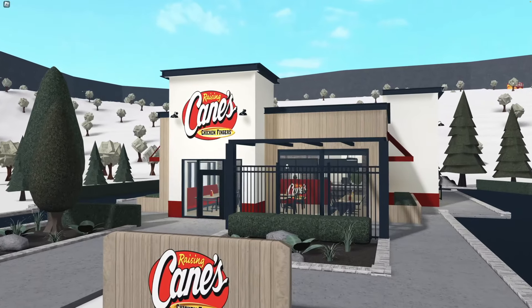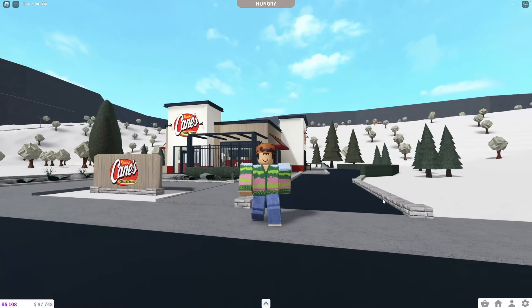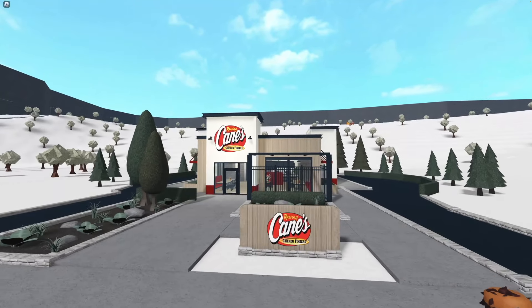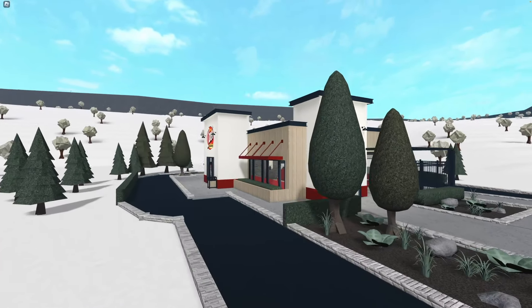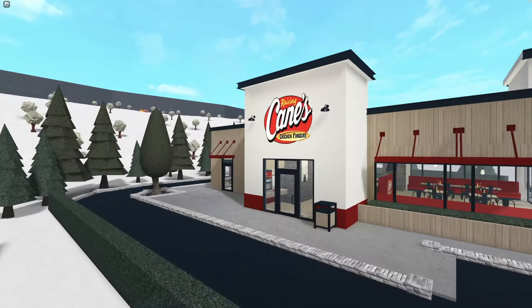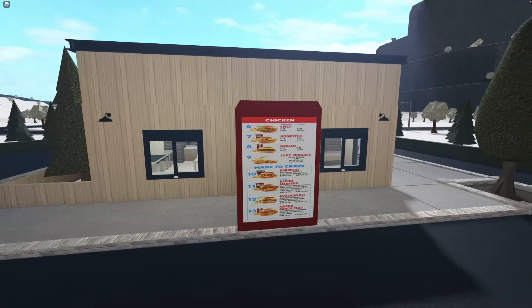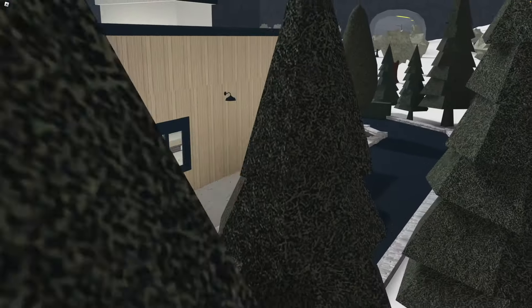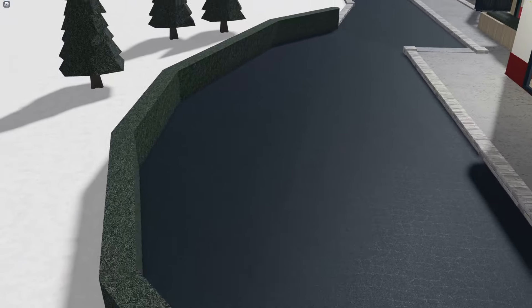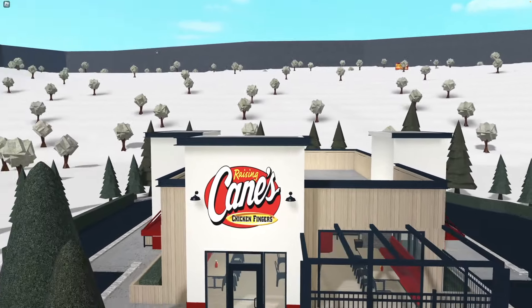This is my Raising Cane's — it ended up costing 200,000 dollars, which I think is my most expensive build to date. It's pretty basic but I love the structure — it looks so realistic, like it could be built in real life. The drive-thru layout is not the best. The menu isn't even from Raising Cane's but it has chicken on it, and they do sell chicken. We have a parking lot and three entryways — one on the front and two on the sides.